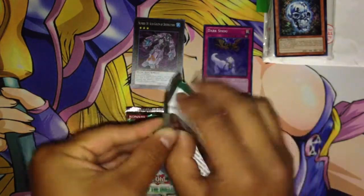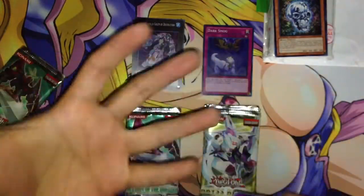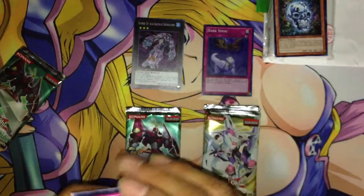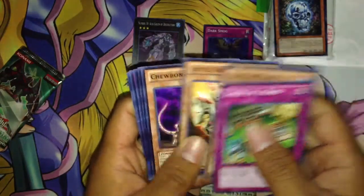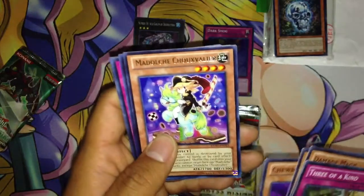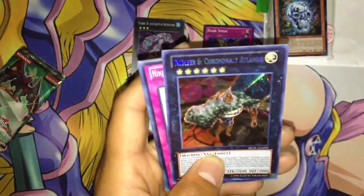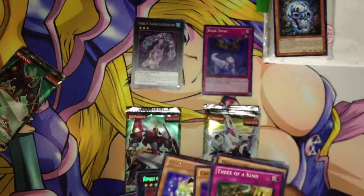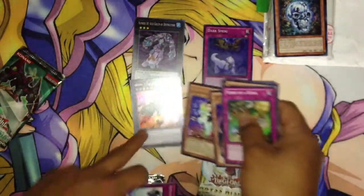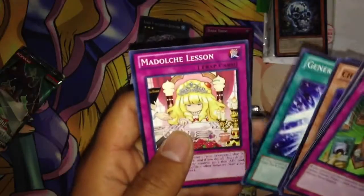Let's go with the Return of Duelist. Sorry I'm not as energetic — I just got over a high fever and everything. So: Damage Mage, Little Trooper, Chewbone, Rare Madolche, Shock Valela. And a Secret Rare — Number 6, Chronomaly Atlantis. Nice. We need to use Artist's Shadow Sealing, Generation Force, and Madolche Lesson.